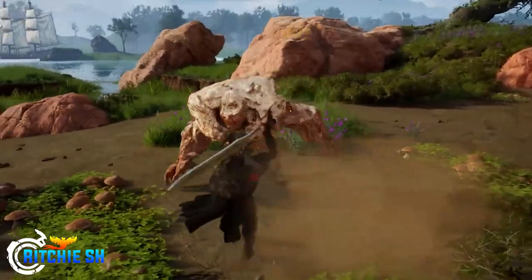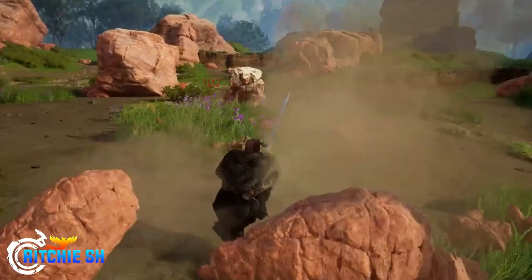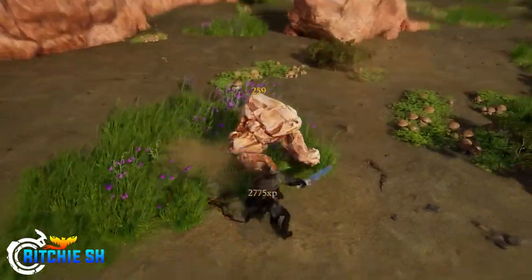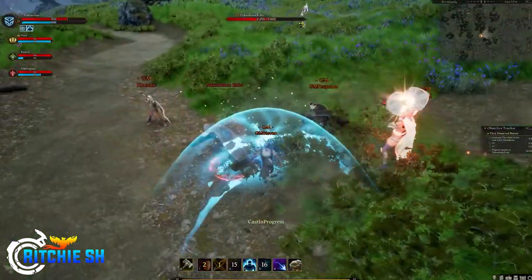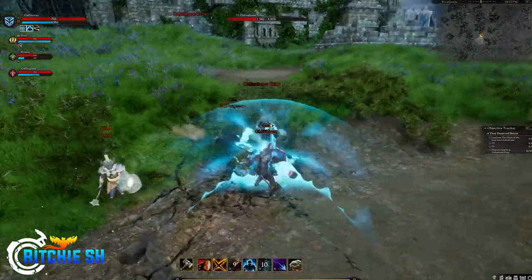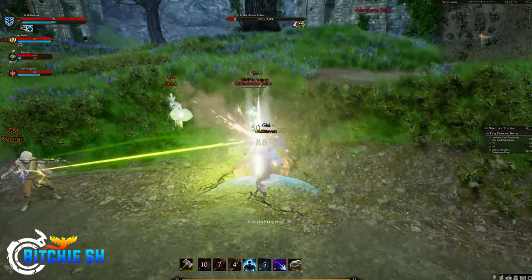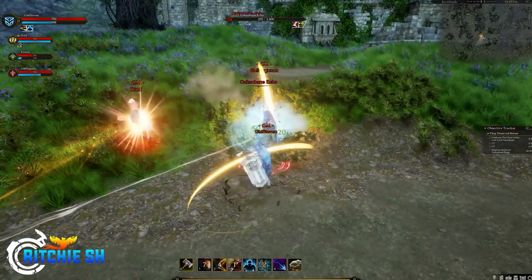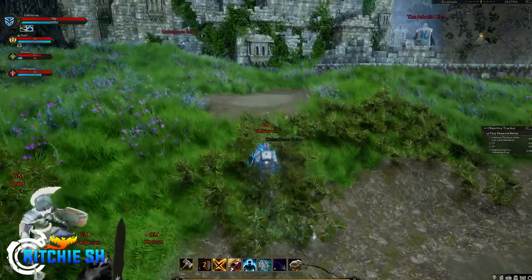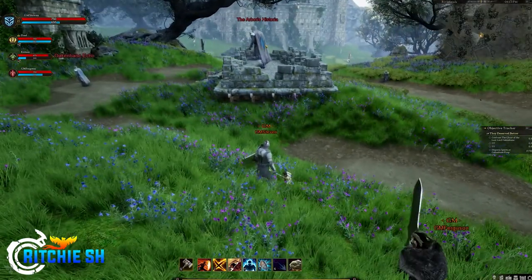This sparks the debate of whether there are actually 64 unique classes in Ashes of Creation, or just 8 classes that can be altered with similar abilities. According to Intrepid, there are 64 classes. Classes are the term they use to represent the combination of primary and secondary archetypes, and there are 64 of those. They may just not be the classes that you are used to. And although you may not find extreme differences between the necromancer and the shadowmancer like you would between the mage or cleric archetype, they are still their own class by Intrepid's definition.